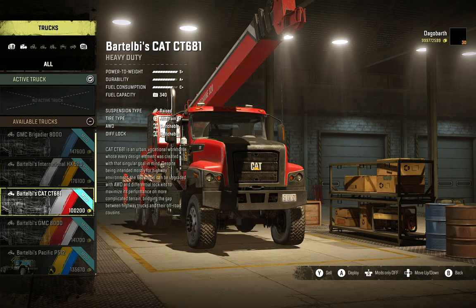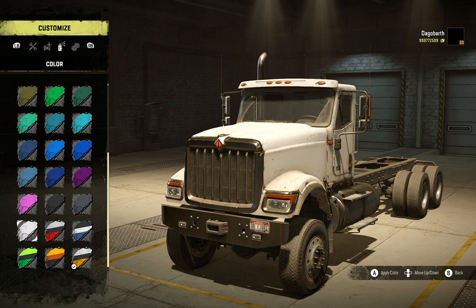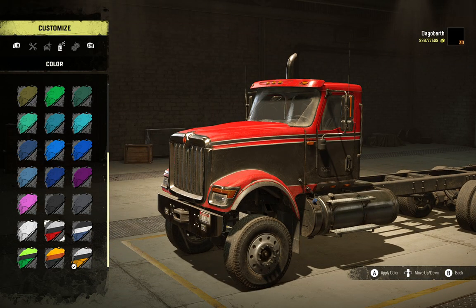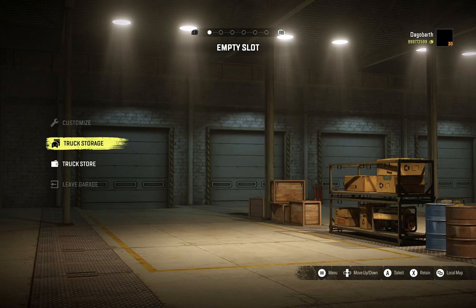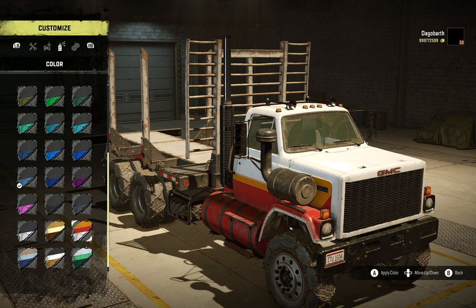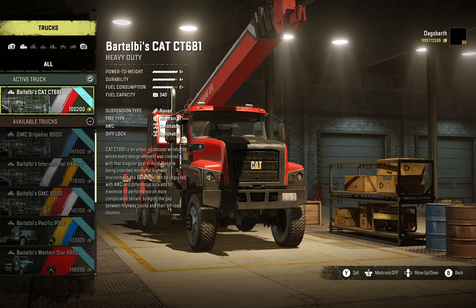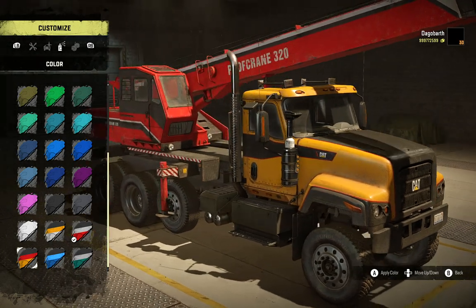So those are my tweaked versions, and I added the base game colors to all of the trucks in the mod. Those are the color options. I'm not really excited about what the International has to offer, but at least it has color options. Those are the options for the new TMC — very old school. I will definitely add more color options later on. The Cat too has some pretty nice ones. The blue looks good on that one.